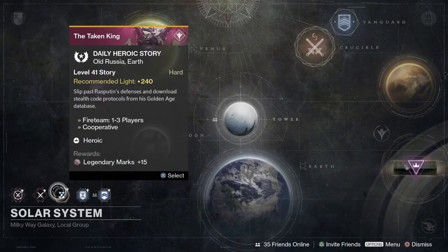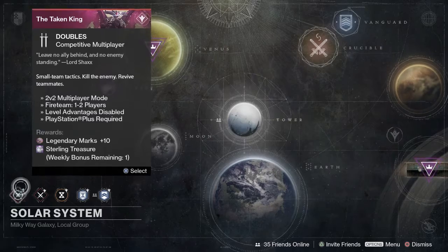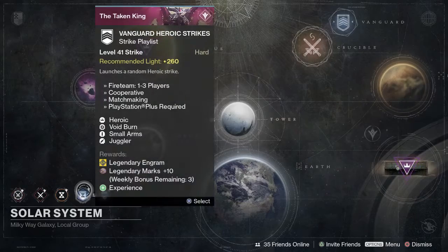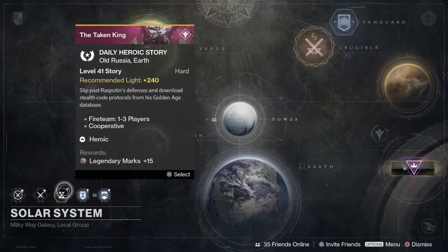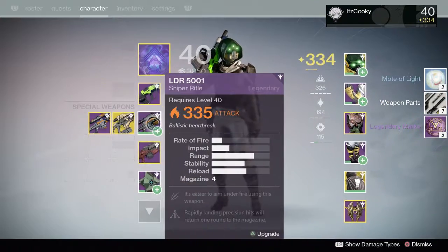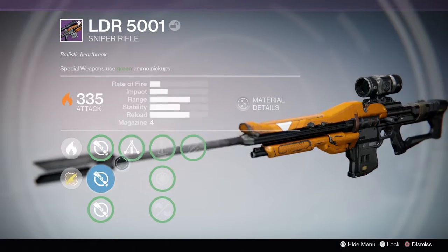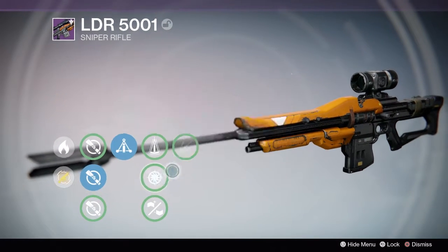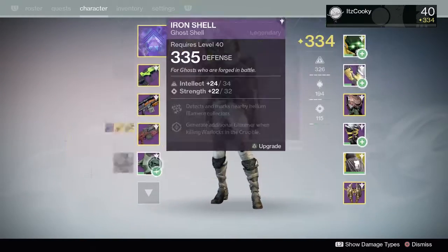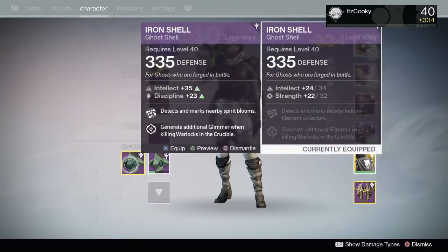The best way to do that is just do everything daily — all the daily stuff. Get legendary marks from the daily heroic, daily crucible missions, whatever, as well as all of your weekly legendary marks from Vanguard heroic strikes. You want to get as many legendary marks as possible, whether it's from dismantling gear or doing the daily stuff, and then spending those on your materials. I have about 300 of each material right now, and I'm trying to save up a few thousand of each before Rise of Iron comes out.